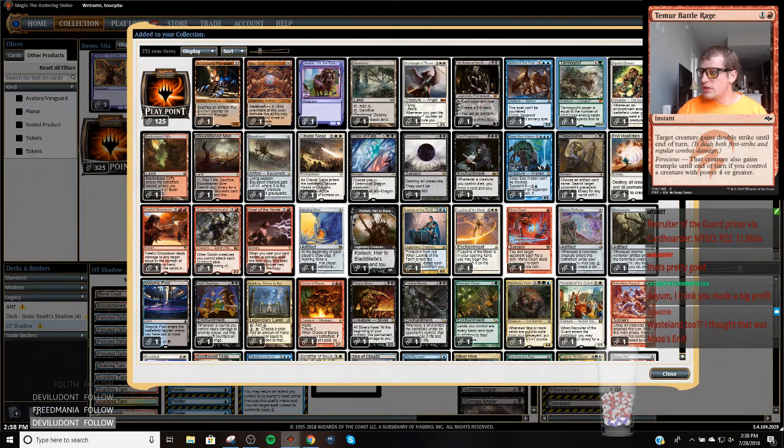Then we got a Wasteland - which one is this, the promo one? So that's 75 tickets. Let's see how much the Ravager is - okay so that is like 98 tickets. Damnation is like... so we're up to like 100 tickets give or take. There's another 13, so like 113 tickets give or take.